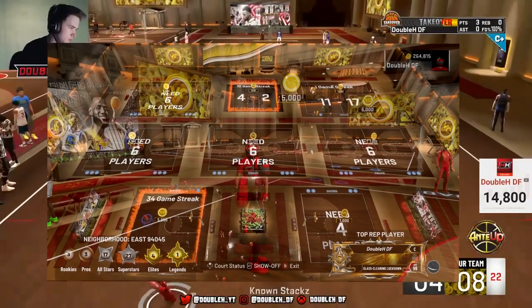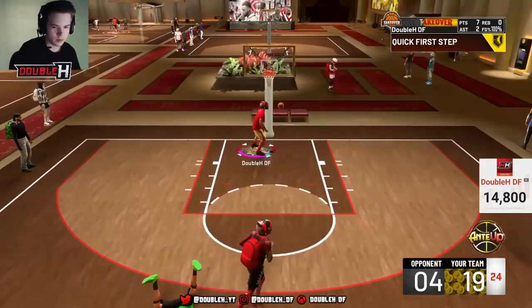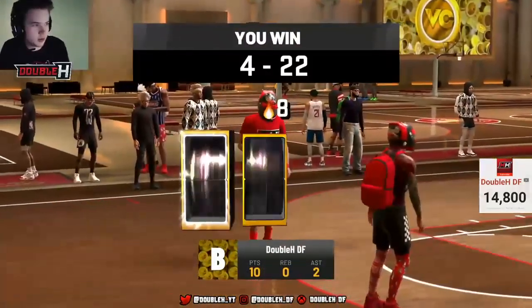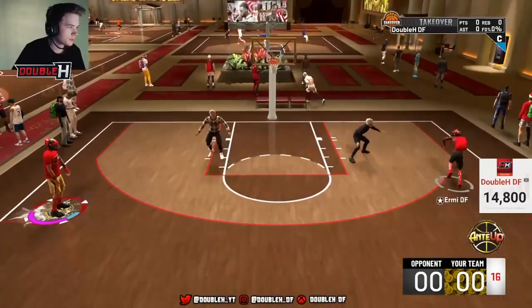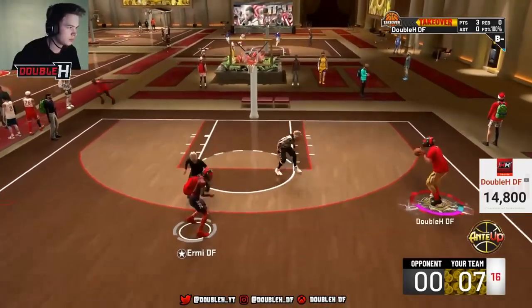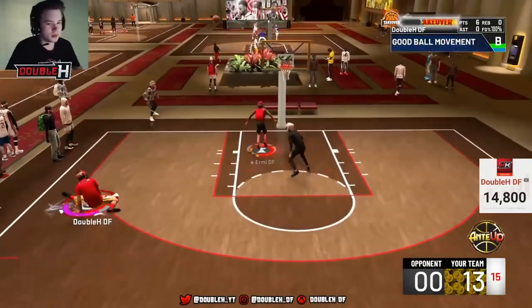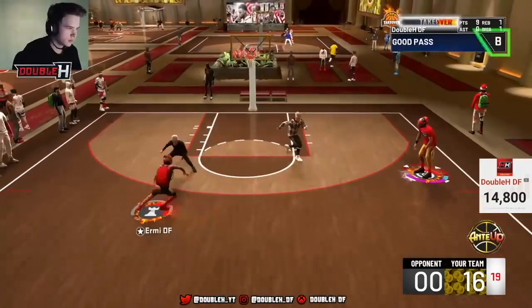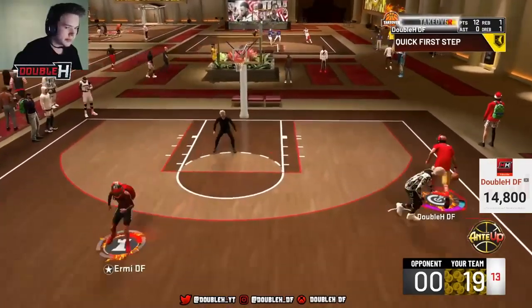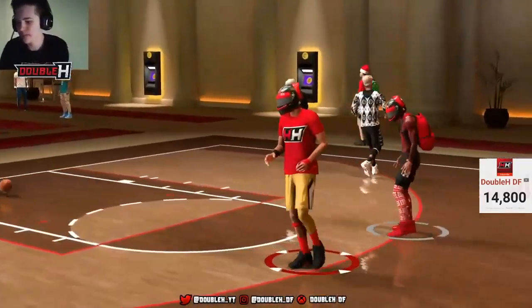I'm playing with Ermy, another DF member, and he's not even using dimer — he's using floor general — so I'm shooting all these shots off no dimer. We ended up going on a 34-game win streak on the 5K court, which is about 170,000 VC. This build is god-like with an ISO player because the defense has to respect your shot. If they help off, it's a green every time. A flashy pass from Ermy gave me a big takeover boost — flashy assist Hall of Fame does that. Without flashy assists, takeover takes about three shots or two shots and a rebound.